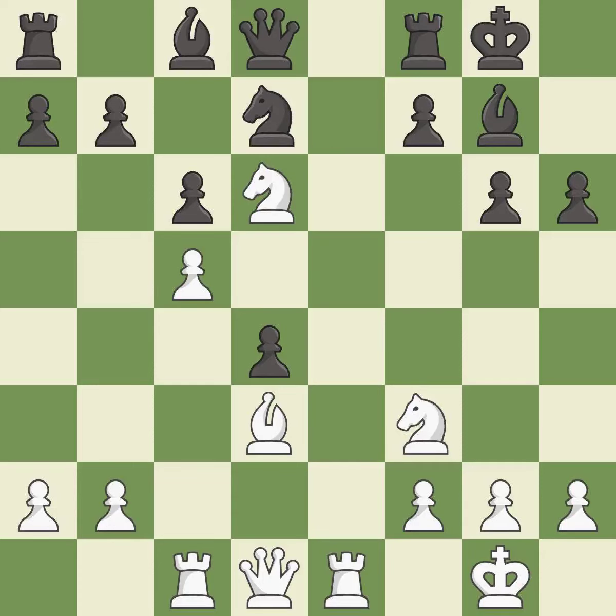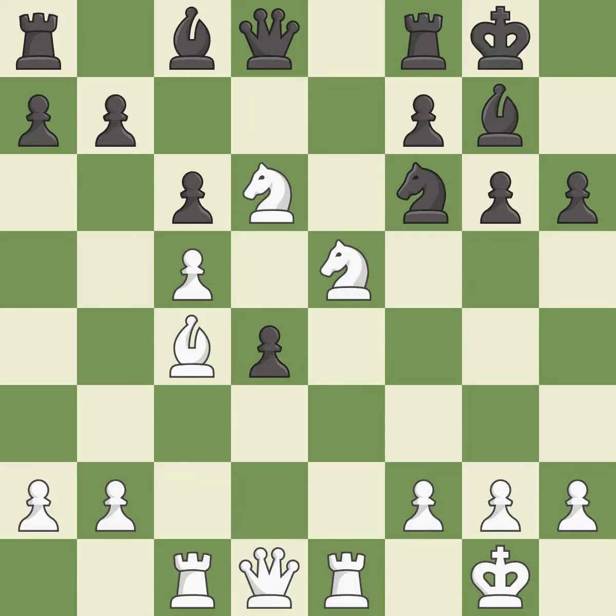This threatens to reveal an attack on a knight — it is an inaccuracy. This threatens to win material — it is good. This loses a queen; it is a blunder. Only one move worked there, and this wasn't it. This overlooks an opportunity to win a queen and permits the opponent to unpin a pawn, allowing it to provide defense — it is a miss.